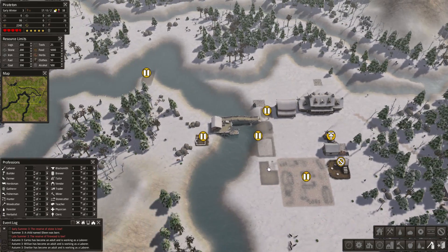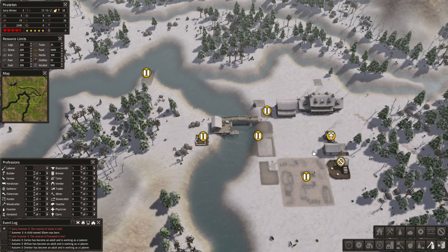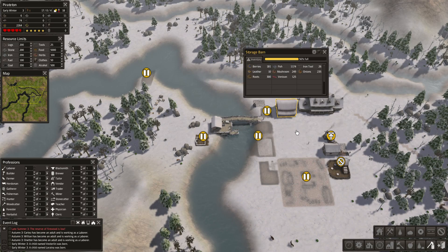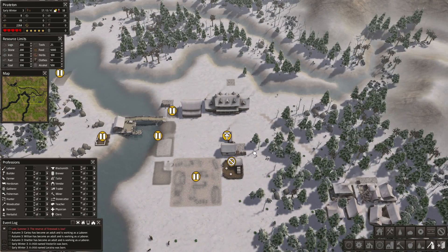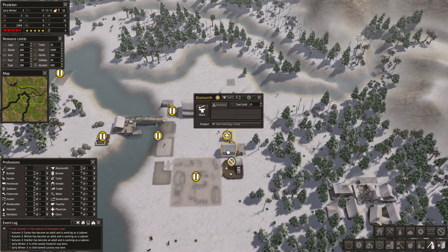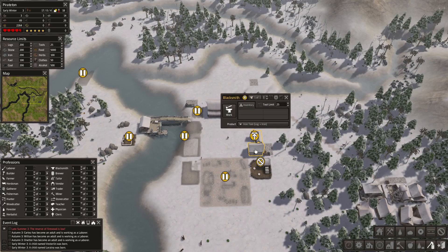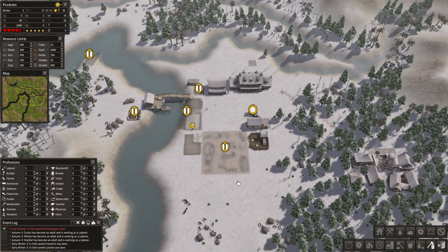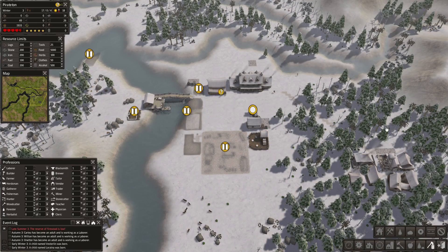Really need to prioritize the trees at some point. Doing good on food — I'm very happy about that. Plenty of tools. I might even just pause that for now so he doesn't use up the wood. We've got a decent amount of firewood but I don't want to stop firewood production in winter just in case.